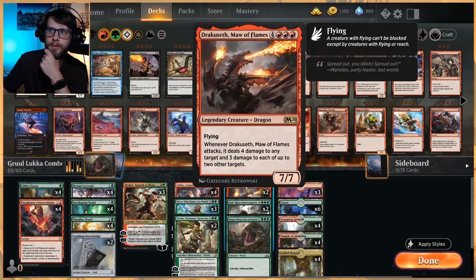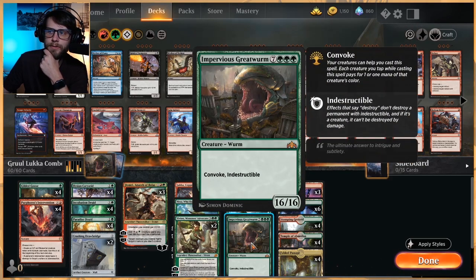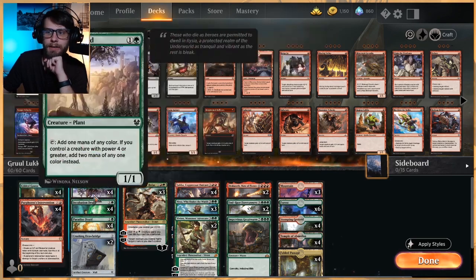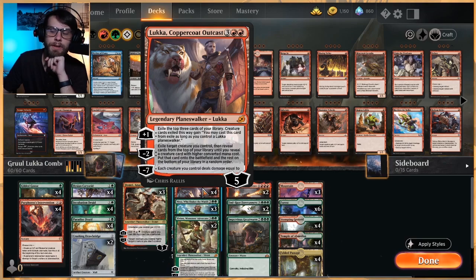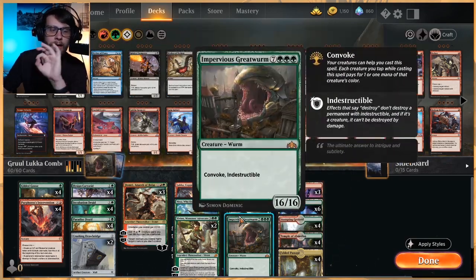With all of these two-drops, we have this massive gap up into all of these game-ending cards. We have Draguseth, End Race Forerunners, and the Impervious Great Worm — all of which are very easily gotten out with Luka. The idea is in the early game we get to ramp up, get our Luka out very quickly, sacrifice one of our rampers to hit one of these guys, and then finish off the game very fast.